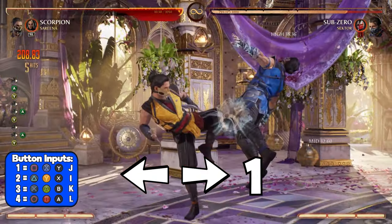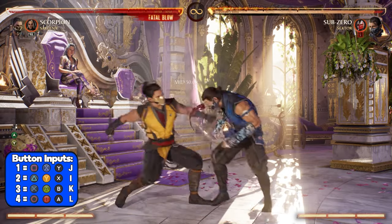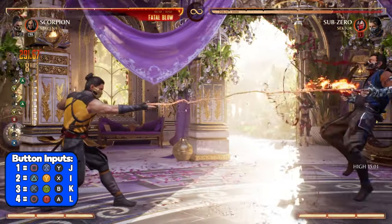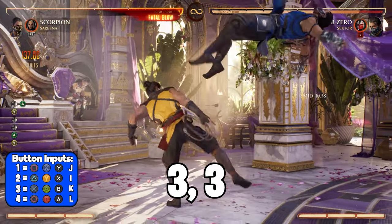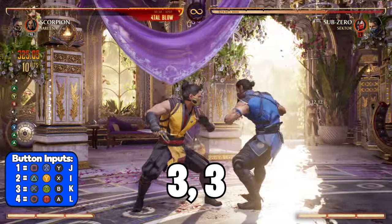After the third Raising Hell, you want to press neutral 4 to extend the combo. Immediately after landing your neutral 4, you want to cancel into Spear by pressing back forward 1. Now that you've landed the Spear, the only somewhat difficult part of the combo is out of the way. The rest of this combo is only 4 separate inputs, so it's basically smooth sailing from here on out. After using Spear, follow up by using Scorpion's Shirai Hu combo string by pressing 3, 3.